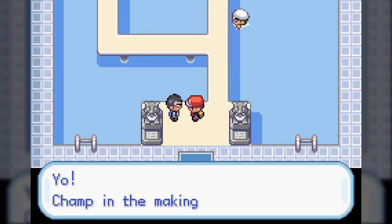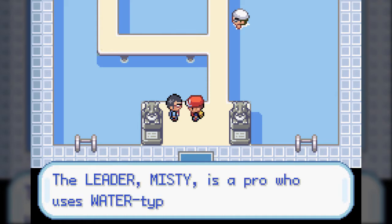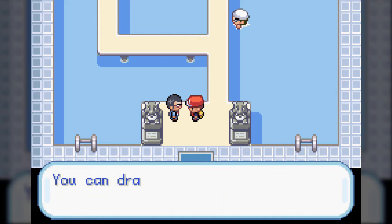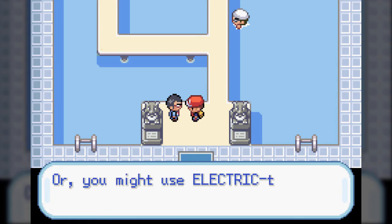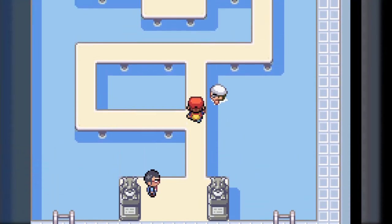Hello everyone and welcome back to Let's Play Pokemon FireRed. Champ in the making, let me give you some advice. The leader of Misty is a pro who uses Water-type Pokemon. You can drain all the Water-types with Grass-type Pokemon, or you might use Electric-types and zap them. Thanks, guy who I can't remember the name of.